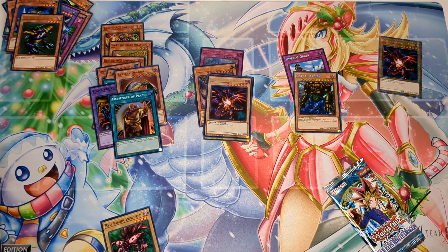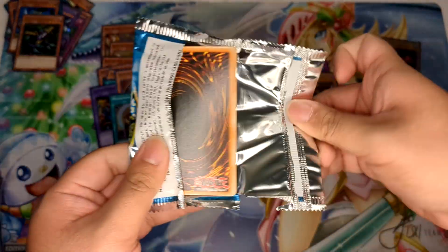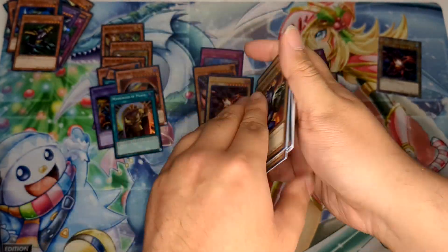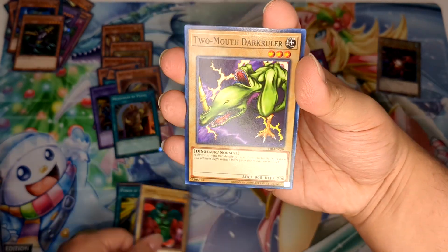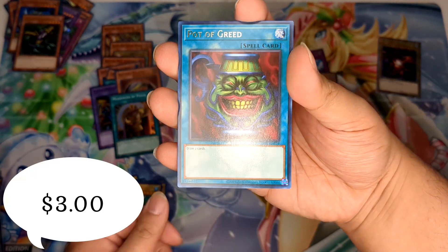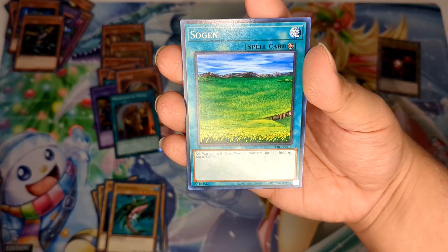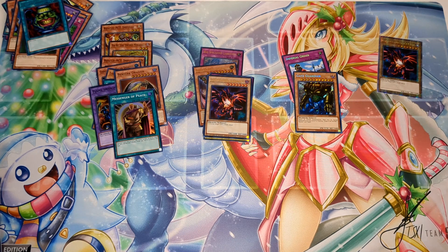In the anniversary collection itself we've had decent pulls, but our standalone packs were straight garbage. Last but not least for legacy packs — LOB, can we pull Blue-Eyes or Dark Magician? Red-Eyes is okay but Blue-Eyes or Dark Magician preferred. Beaver Warrior, Urabi, Power of Kaishin, Larvae, Two-Mouth Dark Ruler, Silver Fang, Missa Ruzame, and Pot of Greed — surprisingly still worth a couple bucks. That is it for legacy packs!